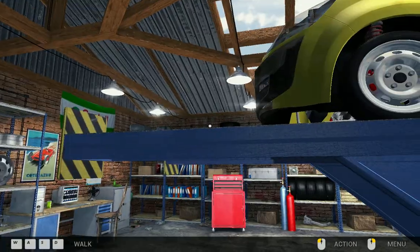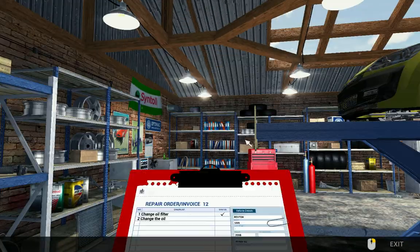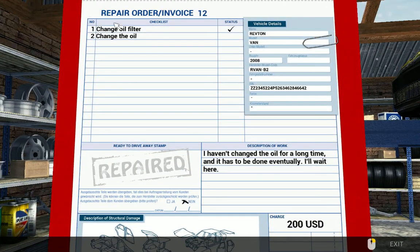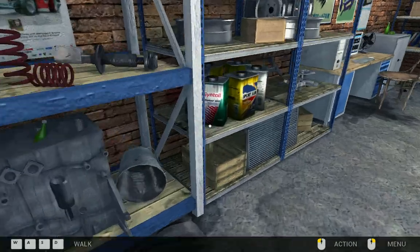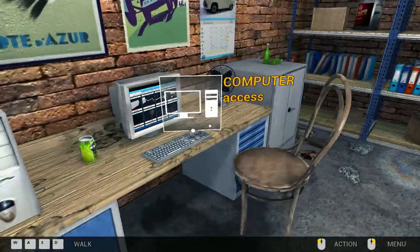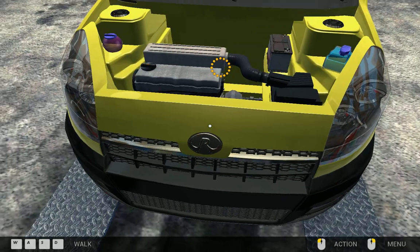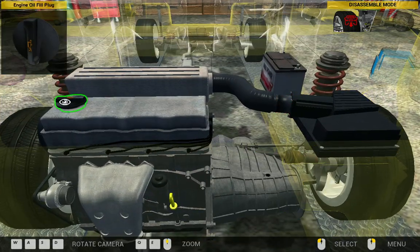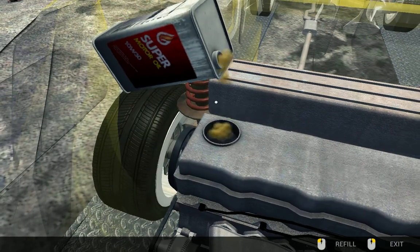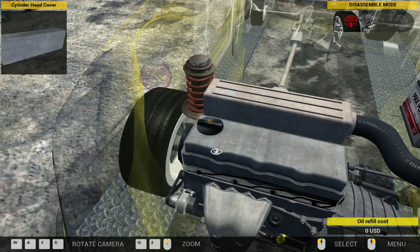It's a branding game I got and we are working on the banana mobile. Our objective is to change the oil, which I can't find. I do not know what it means by change the oil because it looks like it's filled right there.